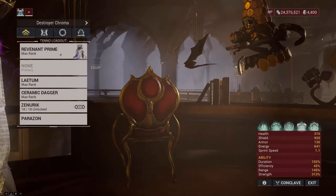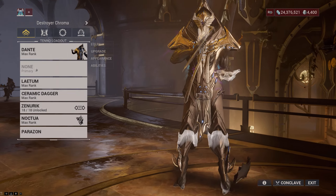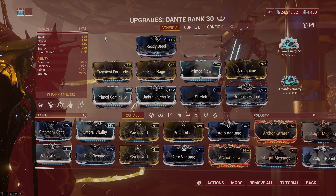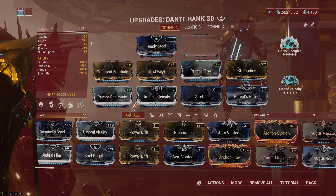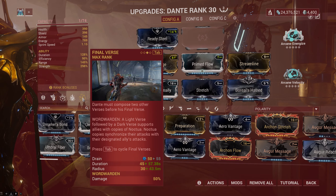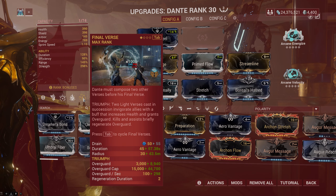Moving on, let's talk about Dante. Digital Extremes was fast enough to revert the nerf they did to Dante — not actually revert the Warframe to its original state, but Dante right now is close to his original form, and this Warframe is really good at keeping the whole team alive with his Overguard mechanic. Casting two Light Verses followed by his ultimate ability to trigger Triumph will give you an insane amount of Overguard that keeps the whole team alive and focused on killing enemies.